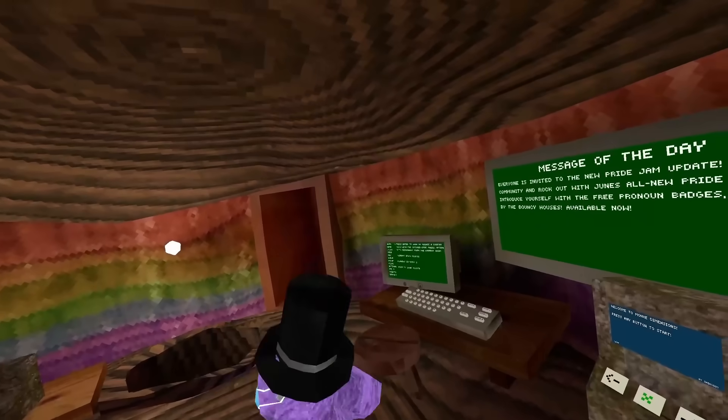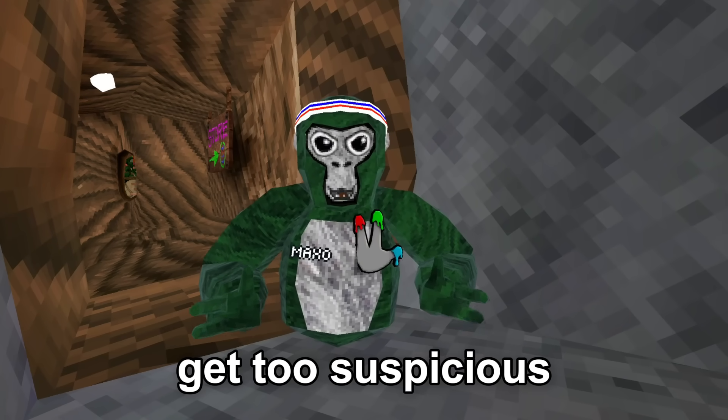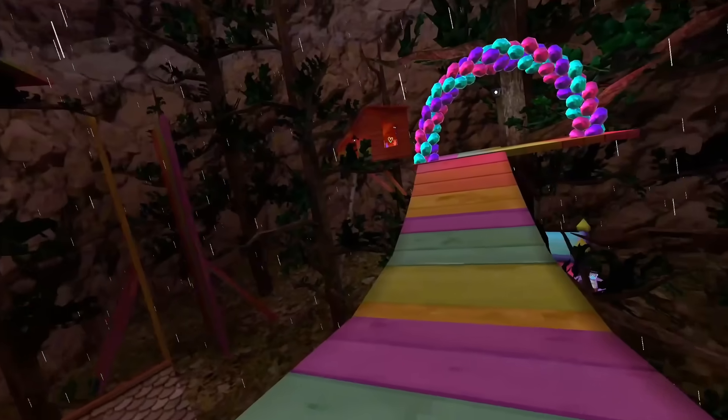This is the rainbow update. My plan was simple: show him the most believable stuff first, then slowly progress to insanity just so he doesn't get too suspicious. There's a bouncy castle. Everything's so colorful. It's not very bouncy, but you know. Pretty much all the maps have like new rainbow stuff.